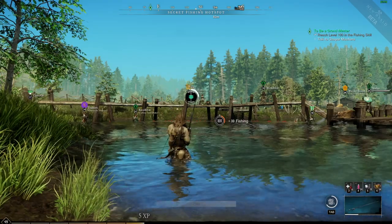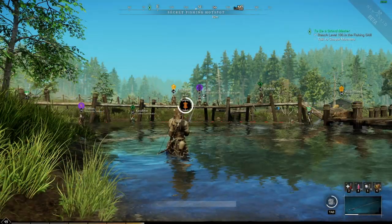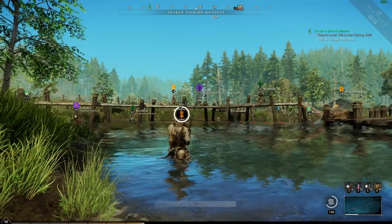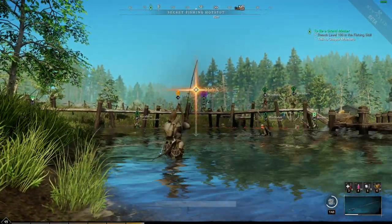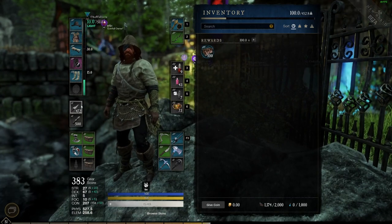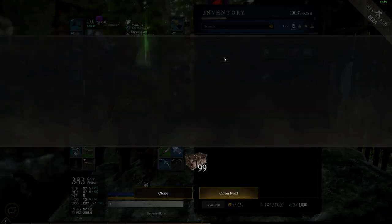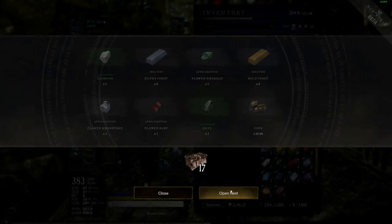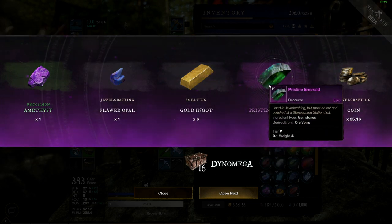The first secret hotspot to unlock will be at Fisherman's Bend on the west side of Windsward — it unlocks at level 12 fishing skill, so get there before you start doing main story quests so you can check it each time you pass through. The hotspot spawns right next to the bridge. I opened 100 chests during closed beta and was getting 25–50 coin, 6–10 ingots between platinum, silver, and gold, and 3–5 gems between T2 and T5. Tier 5 was about a 3% drop rate and T4 was about 25%.